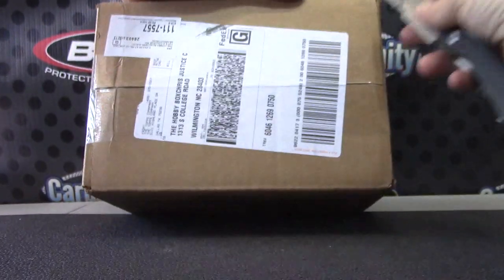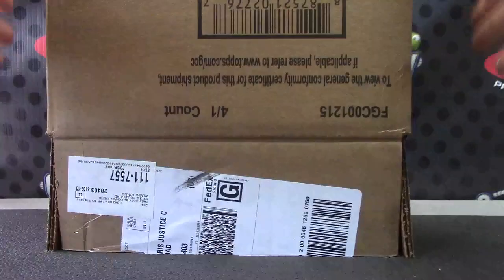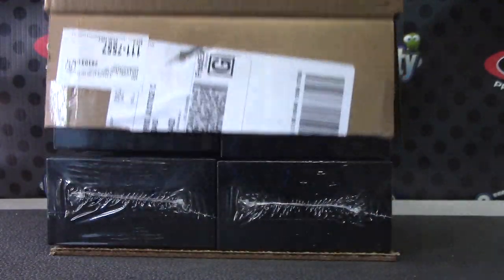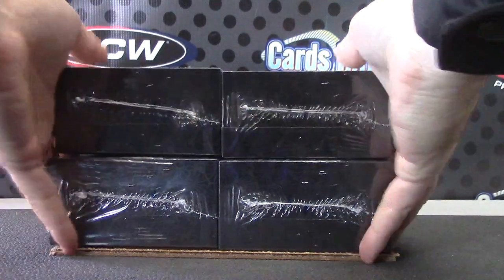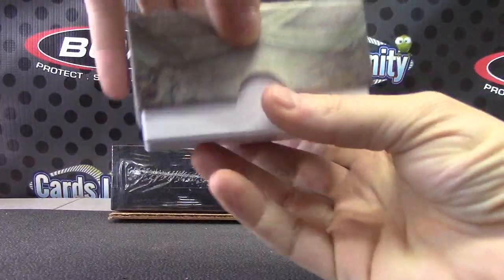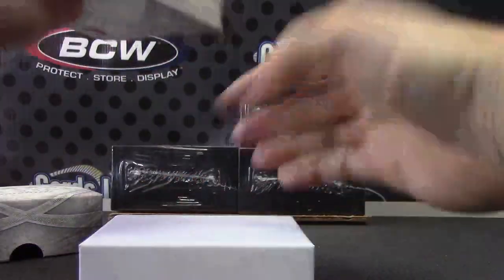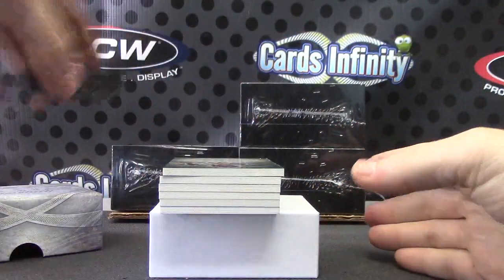All right, we'll go through the die earlier on the randomized video for the team draws — this is case number two, five star. Bat knobs, bat barrels, logo shields, logo mans — none of that yet. Maybe this is the case. We shall see. Five star round two after this one. We'll start the Bowman Sterling eight box — they're backwards.